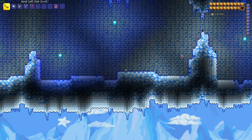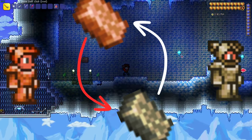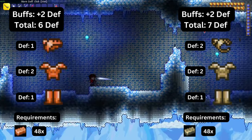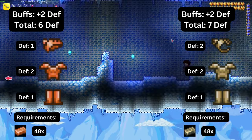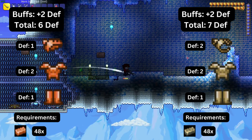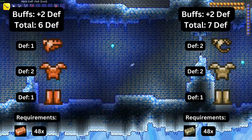Next let's move on to the metal section. For the metal section I will be talking about two different armor types interchangeably because only one of them will be the main type in your world. Starting with copper and tin armor, which are both composed of a helmet, chainmail, and greaves. Copper armor defense starts at four but with buffs goes to six, and tin armor starts at five and with buffs goes to seven.